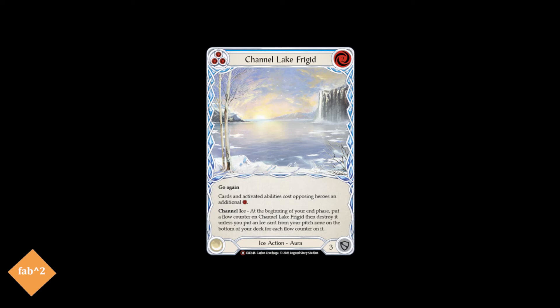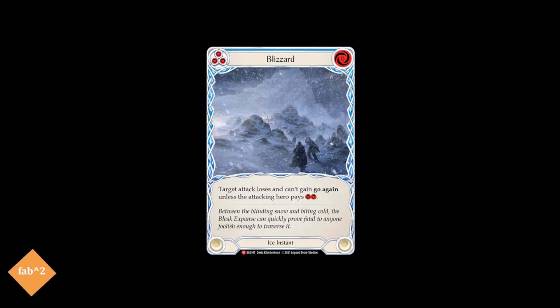Finally, to round out our blue ice cards, we also run Blizzard, a way to shut off our opponent's go-again effects unless they pay two resources. And being an instant naturally means you don't have to arsenal this card to use its effect. With Icelander's effect, it will give your opponent a Frostbite even when played from your hand. Blizzard has never been better with any other hero.